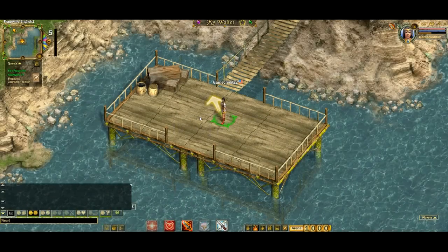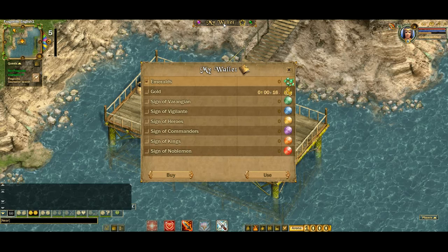After completing this short tutorial, I'll finally be inside of the Frigoria world. Inside of the world, I can access my wallet. Inside of my wallet, I'll see Frigoria's local in-game currencies, which are emeralds, gold, and signs. If I would like to purchase some, since I don't have any, I click buy below.